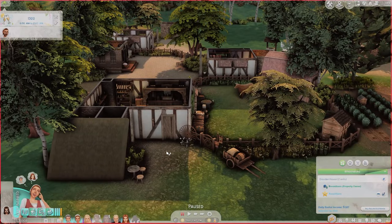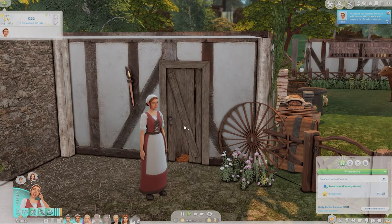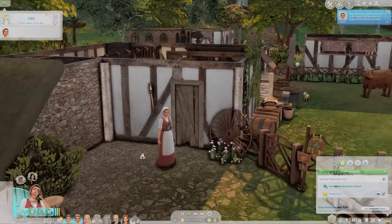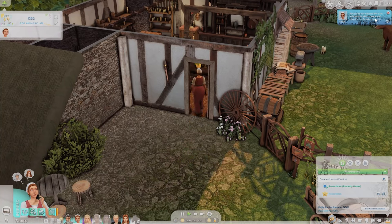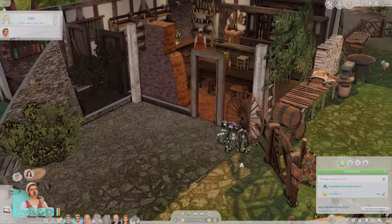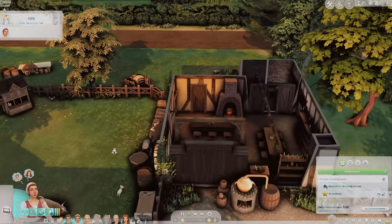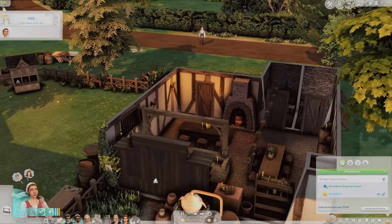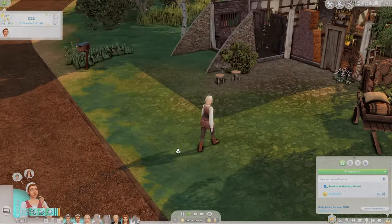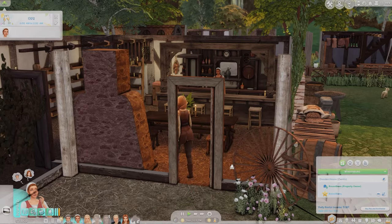I'm going to teleport Rosalyn over so she can test this out. Let's click on the door - open live-in store, open live-in bar. Let's get her attending the bar. It says we've opened the live-in business. I am getting an exception error but that could be completely unrelated - I've been getting a lot of exception errors and I have so many mods. But without editing anything, we are already getting our first customer. So that is awesome!